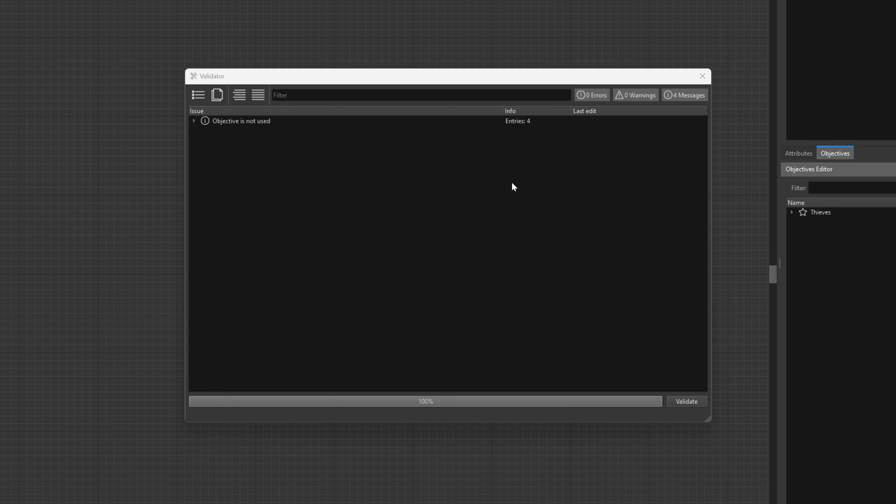Welcome to part 9 of our Dying Light 2 Stay Human Developer Tools guide. In this video, we'll demonstrate how you can script a quest and place objectives into the story system. Scripting may sound a bit scary at first, but don't worry. In Developer Tools, you don't need to know a programming language to program a quest — not when we can use pre-prepared blocks called nodes.